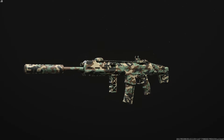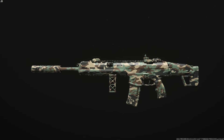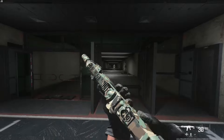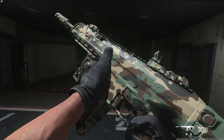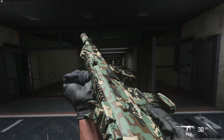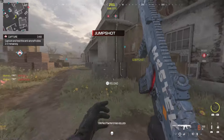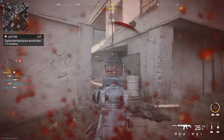If they do more stuff like this — where free packs include universal camos rather than random calling cards no one uses — that would be great. Eventually a full operator skin would be the next level. In the firing range it looks pretty cool, simple but solid — a milsim style camo we really haven't seen much of in this game besides the base camos.